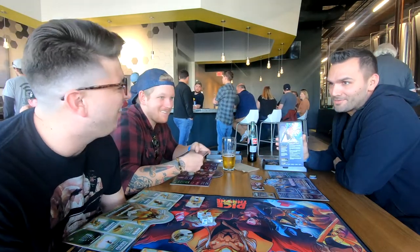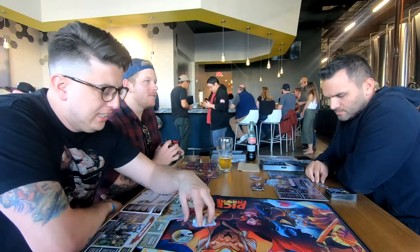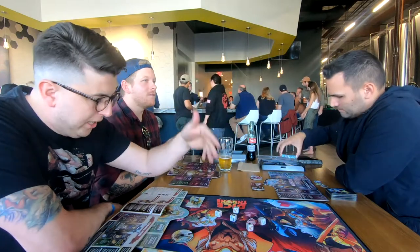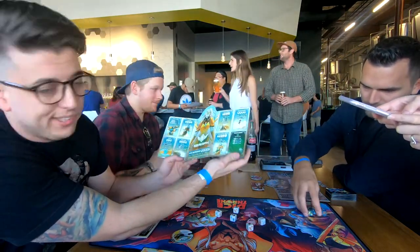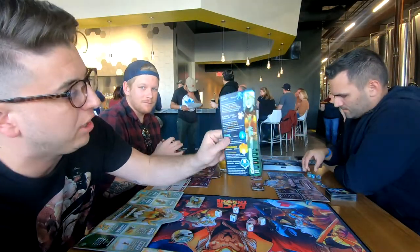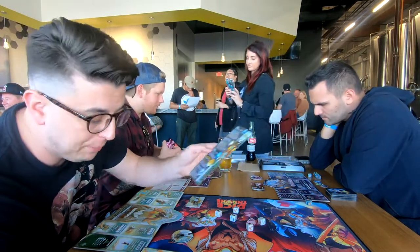Kevin is playing the Artificer, and Trevor is playing the Curse Pirate. Each character has a unique set of dice and we're going to be rolling the dice to create combinations. That combination can then be applied to doing damage, healing, or tons of other stuff. Each character also has a status effect card with additional abilities that you can perform to do damage to the opponent.